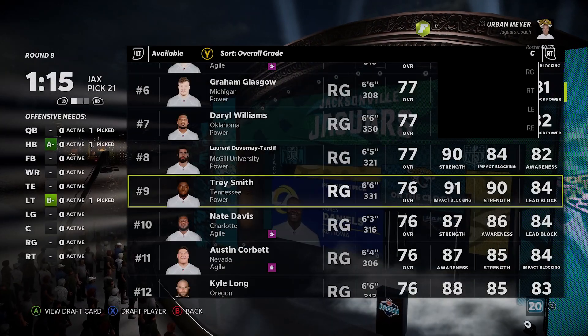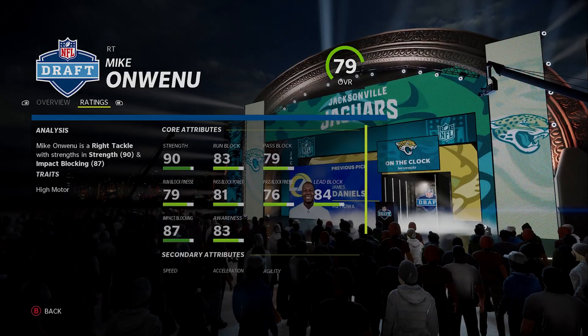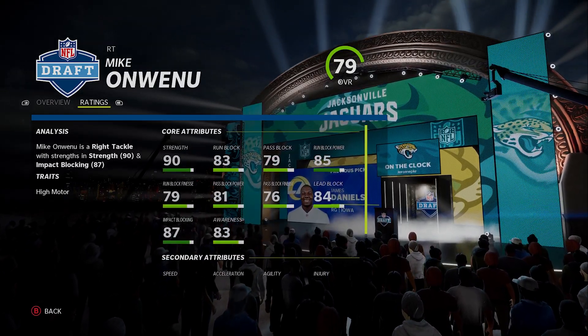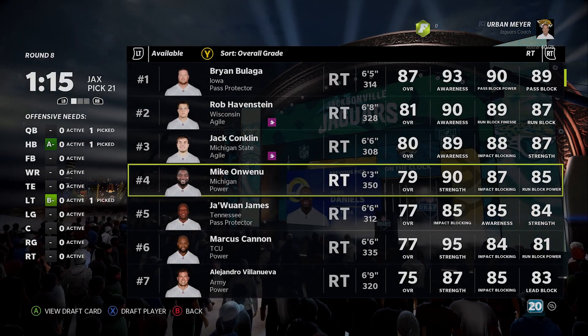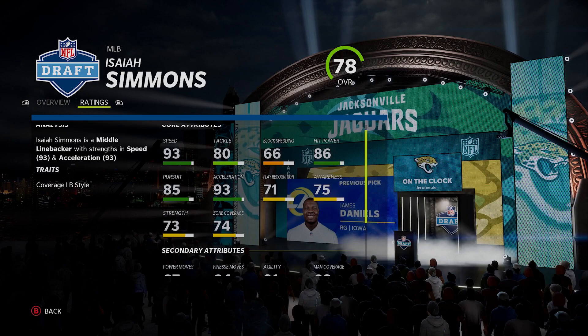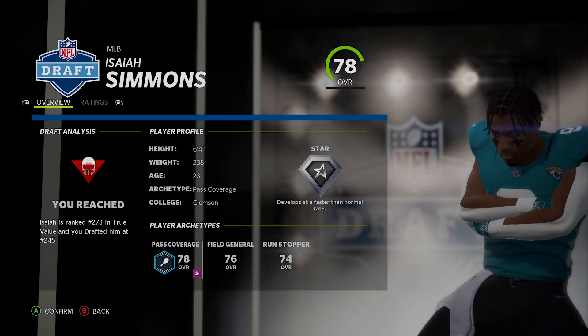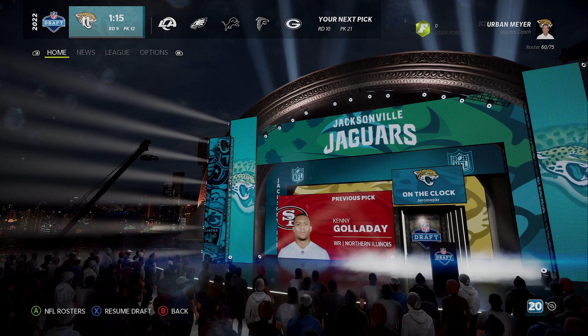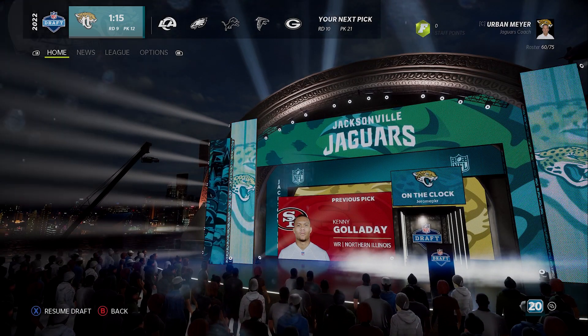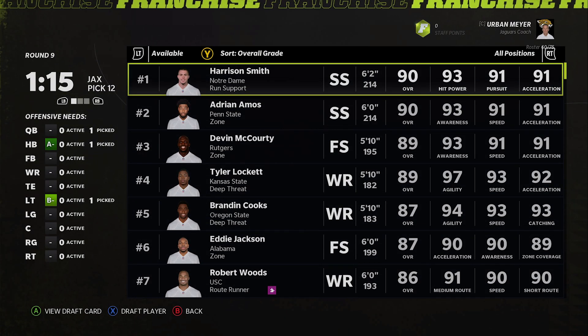I don't remember seeing Trey Smith. Michael Onwenu is a tackle now in the game but that 55 speed is really hard to draft. I'm going to allow jumping around a half and take Isaiah Simmons — just such a good user you can't miss on him. He's like pick eight in the 10th round. Jeremy Chinn is very OP at his position too. We have pick 21 here so we're not going to be able to get either of them easily — might be able to get away with Jeremy Chinn.